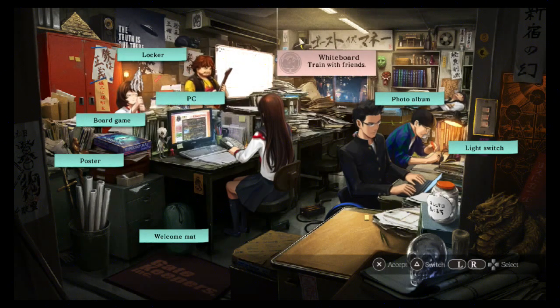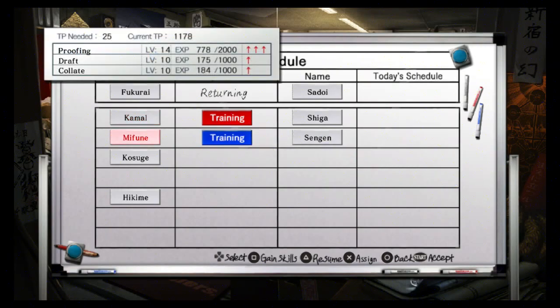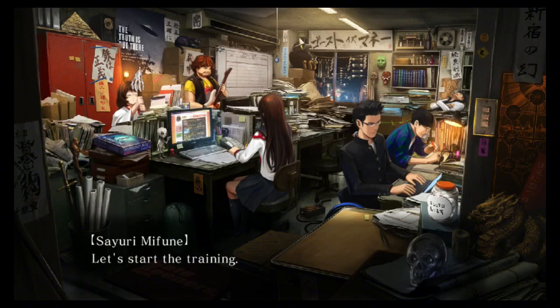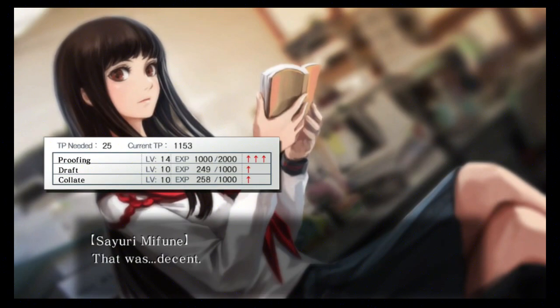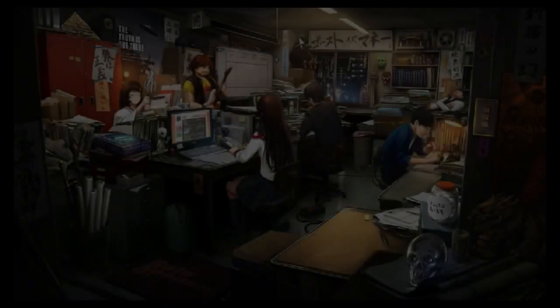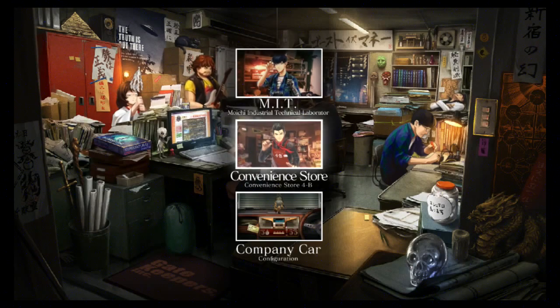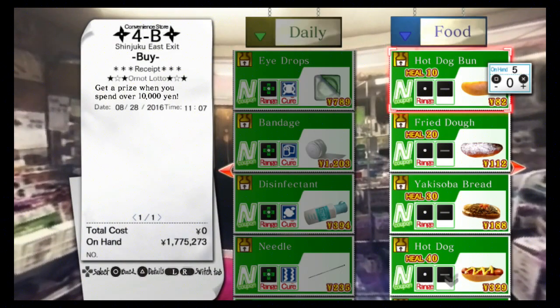Note that you can get weapons through training with your colleague — sometimes you get items or weapons that way. You can also get weapons from the convenience store, though you shouldn't buy weapons there because they're not very good.